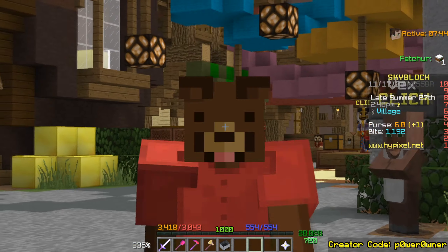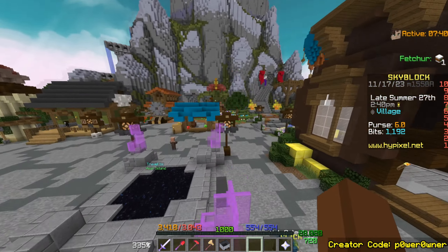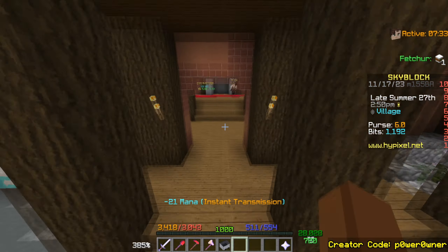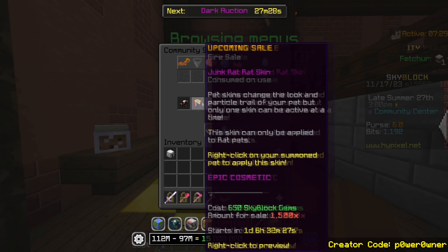Technically a Black Friday sale should bring booster cookie prices down, but last December they actually went up, which is very interesting. We'll see what happens. The fire sale is actually insane — don't forget to use code PowerOwner.